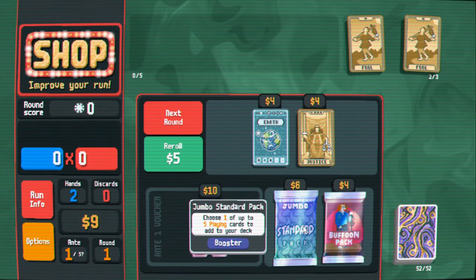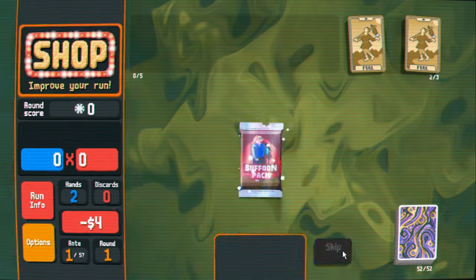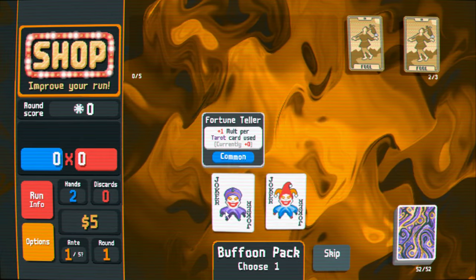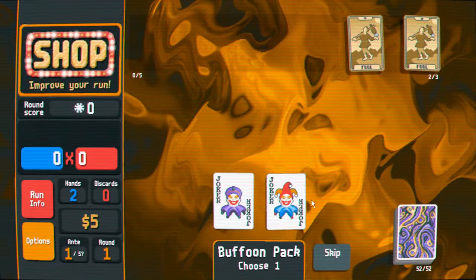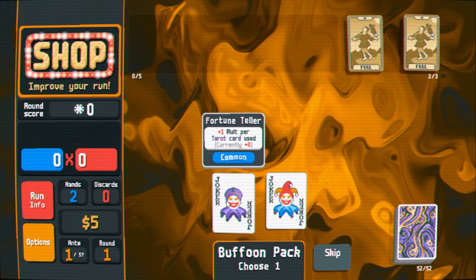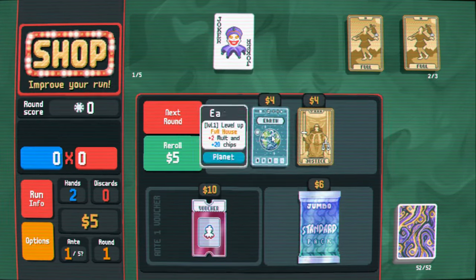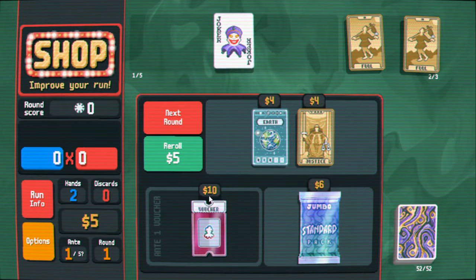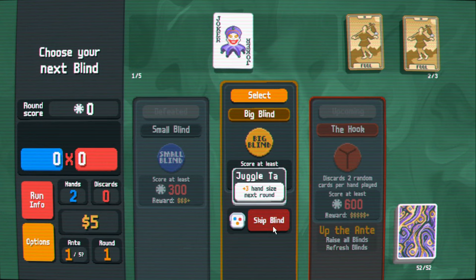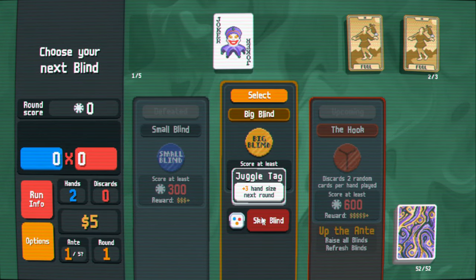I think I'm going to go for a joker early on. Jokers give you multipliers and you need multipliers to win long term. This one gives plus one multiplier per tarot card used — really good since we have two tarot cards. This other one gives plus four multiplier. Any joker that snowballs or accumulates over time is great. I'm going to save my five bucks — for every five dollars in the bank you earn one dollar interest at the end of every match.